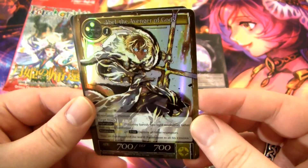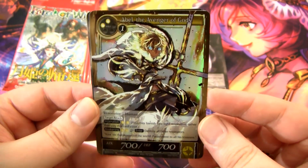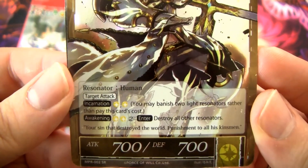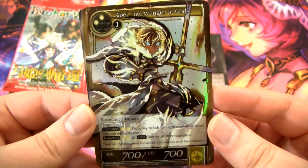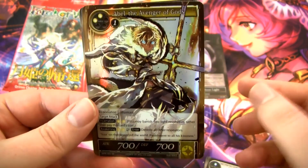We have a super rare: Abel, the Avenger of Gods. Abel was pretty good when he was around — not that great overall, but he did have Incarnate. When he entered, if you paid the Awakening cost, you could destroy all other Resonators, which is a pretty good ability. I could see this guy seeing some play still in Epic Stories or something like that.